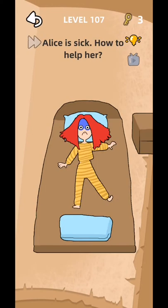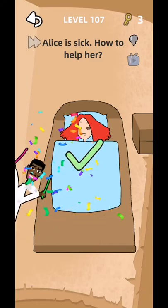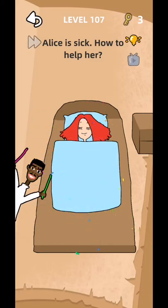Level 107: Alice is sick, how to help her? Swipe up and give to crumble. Level complete. Then level 108: put the basketball into the hoop, so move this back and use this to make a basketball.